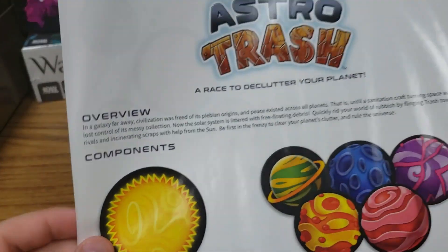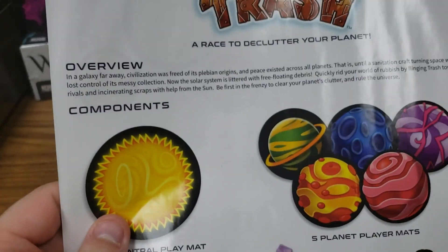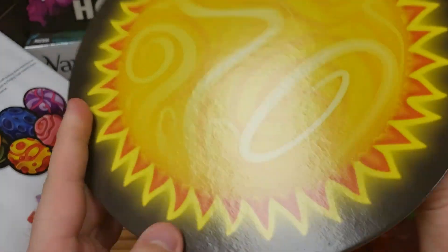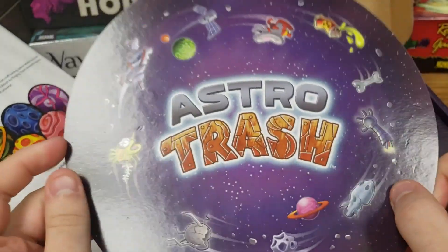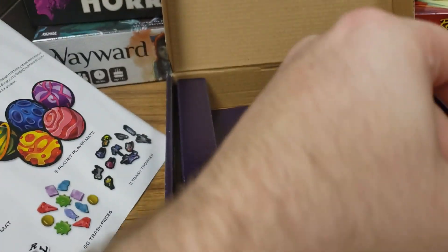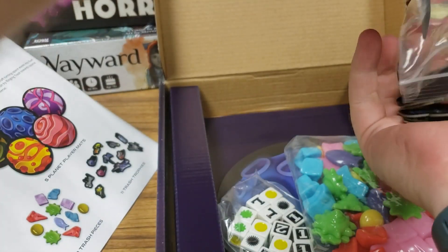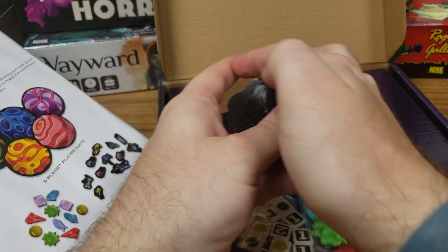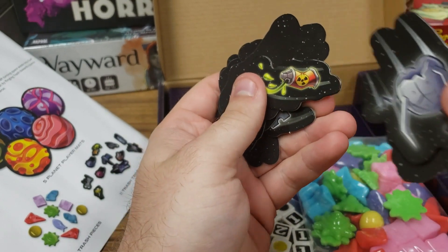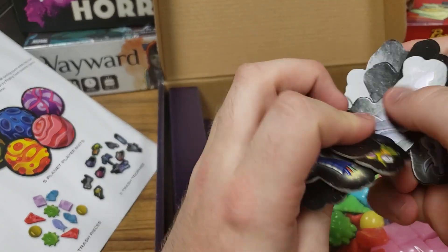The rules are a sheet of paper — pretty simple stuff. You have your playmat, which is the sun — or a sun — with a deadly laser. On the back you have all of the little planets and openings. And then you have your crash trophies: a rocket, a satellite, an old beat-up Sputnik, radioactive waste, and an old rocket ship.